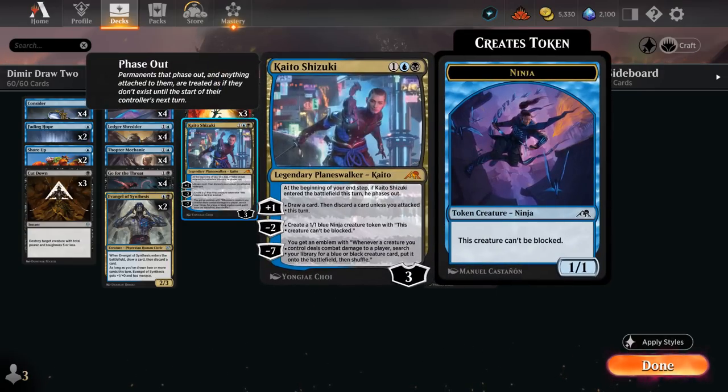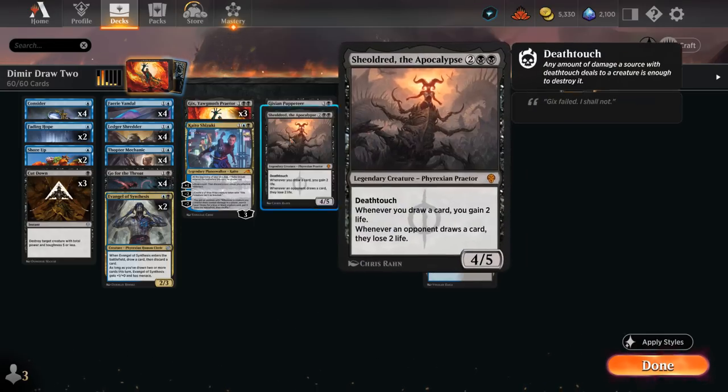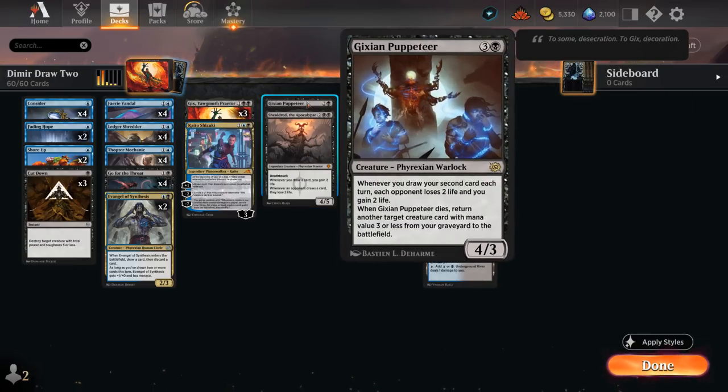We've got additional card draw with Kaito Shizuki — we draw and don't have to discard if we've attacked this turn, which pairs nicely with all the evasive creatures, similar to Gix. Kaito can also make an evasive ninja token and eventually reach a minus 7 emblem rewarding us for hitting the opponent by tutoring up a blue or black creature straight onto the battlefield. Those could include Shieldred — a 4/5 with Deathtouch and a payoff for drawing extra cards, gaining two life to offset Gix's life loss while also draining the opponent for two. The Puppeteer is similarly a payoff for drawing a second card each turn: the opponent loses two life and we gain two, and when it dies we return a creature with mana value 3 or less from our graveyard.